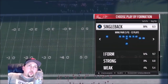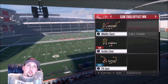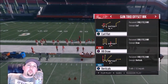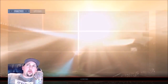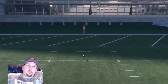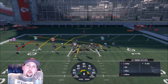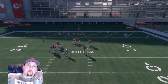Next up, we're in the Chiefs playbook, which is what I originally meant to be in. Out of the Gun Trio Offset Weak, one of my more favorite plays is the Verticals. This is going to be good from about an eight to ten yard depth, but actually good from just about anywhere inside the ten. I put Kelsey in a slant. Kareem Hunt's going to be a really good option, Kelsey's going to be a really good option, and the circle route's going to be a really good option — as one of these should get open pretty much every time.